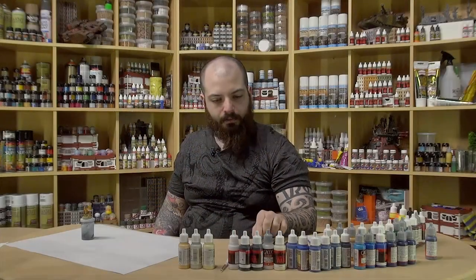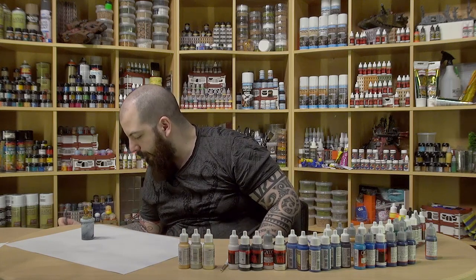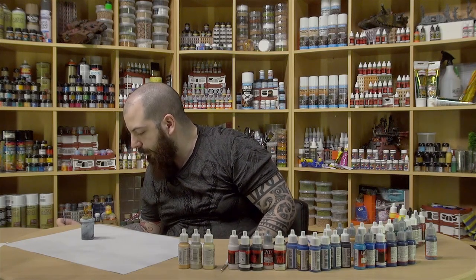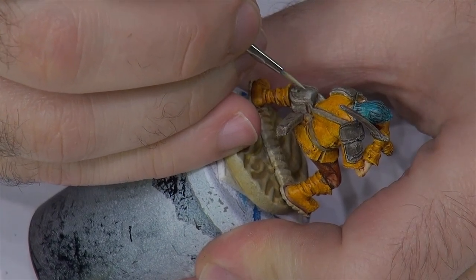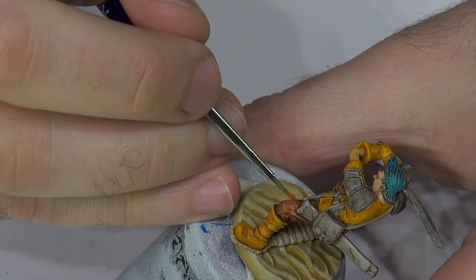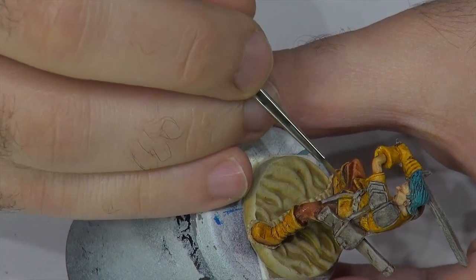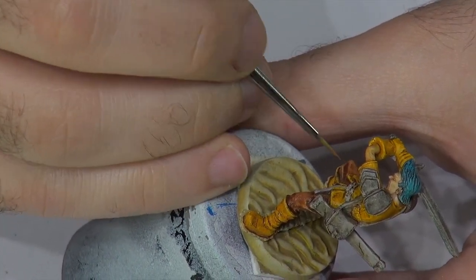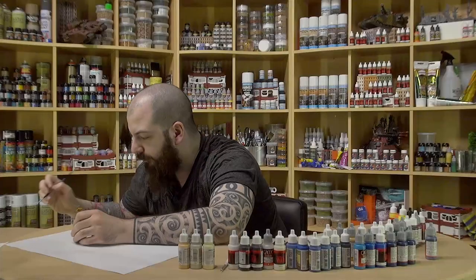I will now highlight some of the leathers with Deck Tan mixed with the earthy earth-tone color that I used for the base. I'll try and get some of the leather highlighted here as well — a bit more blended, perhaps — just with the base color for the leather. And then with some flesh tone, actually.